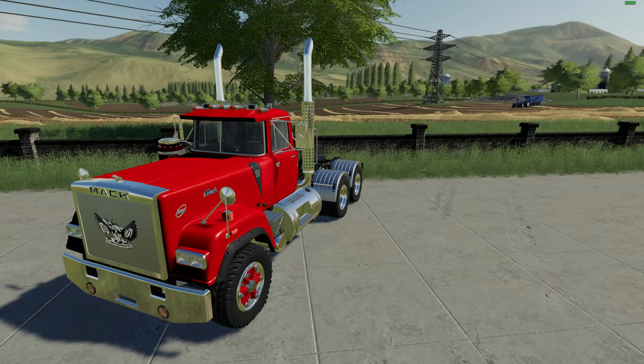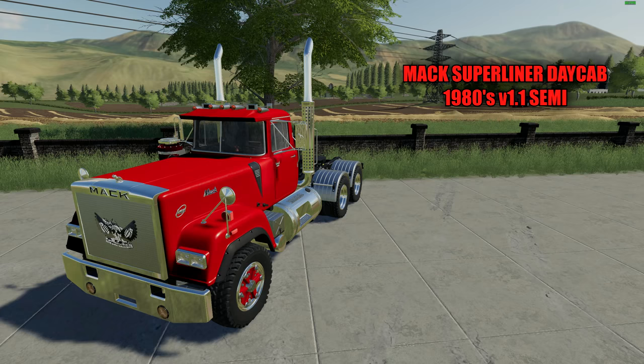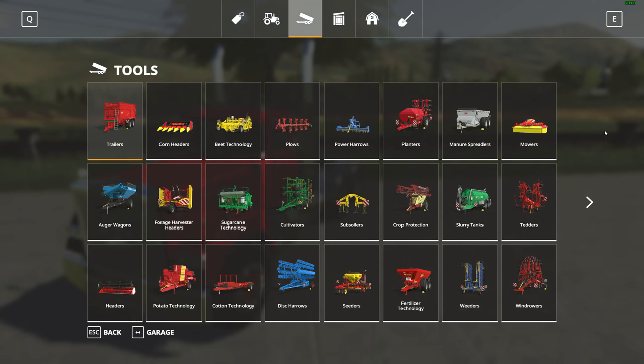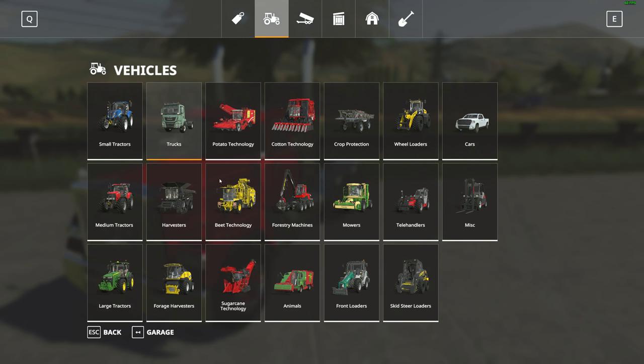Next up we have this beautiful looking Mac semi from back in the 80s — love the look of this. To be quite honest, there's a couple of errors coming up in the log. Maybe they could fix that in a future update, but what a nice rig this is. This is the Mac Superliner Day Cab 1980s version 1.1 semi. File size for this is 102 megabytes. The power is 338 kilowatts and 460 horsepower. Price in the shop is $119,000 with a zero dollar a day maintenance fee. The max speed is actually 110 kilometers an hour and it's also multi-color. Let's go over to the shop and take a look at that before we test it out.